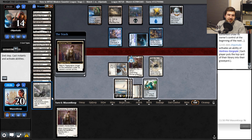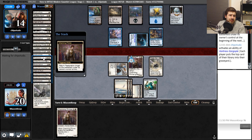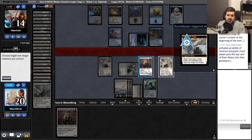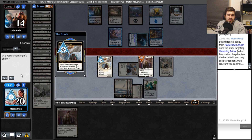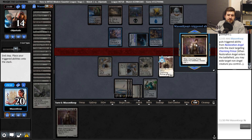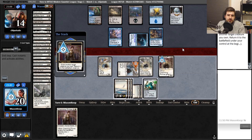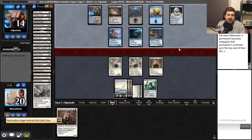Alright. You mill me. Oh, my last Thalia — wait, is it? One. Not it. We'll bounce this one. Please. Flickering engines — go. It'll come back on their end step. I'll choose to use their ability on this guy and just gain the life.